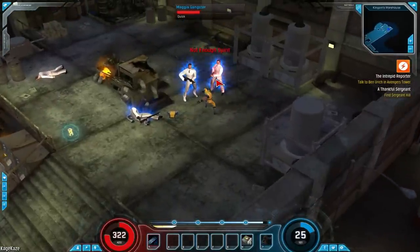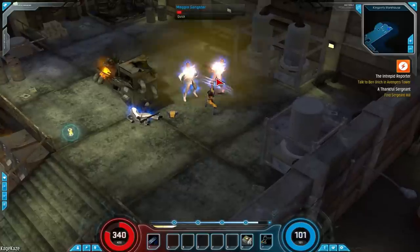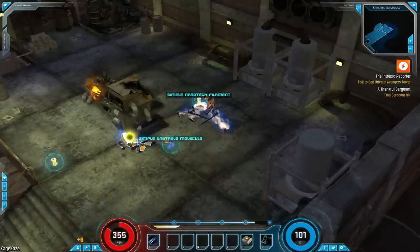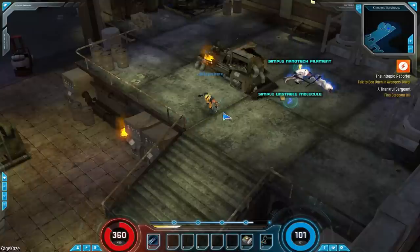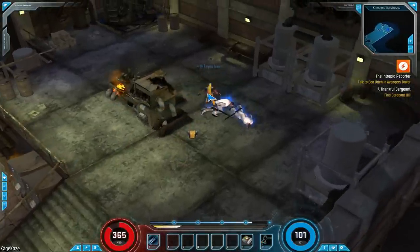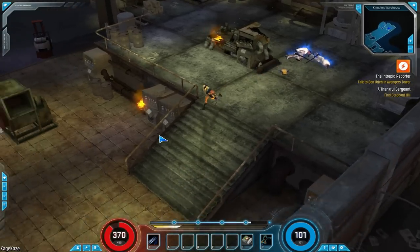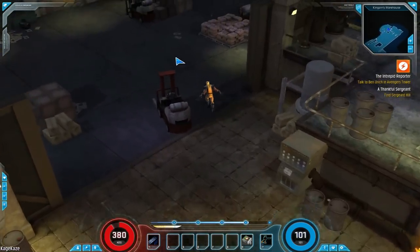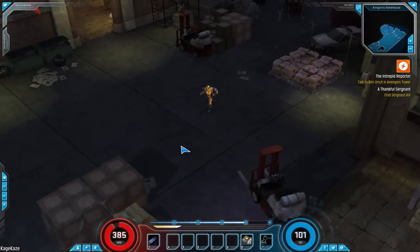What happens is as the orbs lay on the field, they will get smaller, and the smaller they get, the less of a bonus you will get from them. The yellow ones are experience, there are red ones which are health, and I believe there are also blue ones which give back spirit. There are some purple ones that I've seen, but I can't exactly tell you what those do.